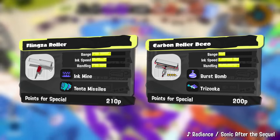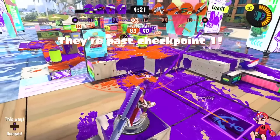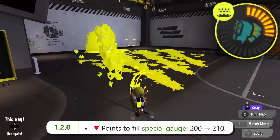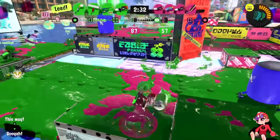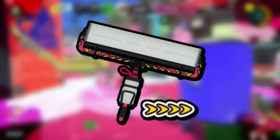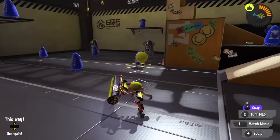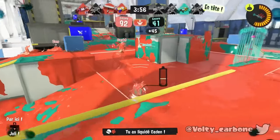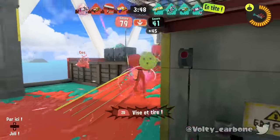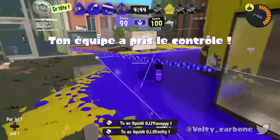For the rollers, we have a competition between our previous best, the Flingza Roller, and the Carbon Roller Deco. Flingza's niche of missile spamming to help get its team in and painting at a safe distance has gotten worse since the first video — it's a 210 points for special weapon with a built-in 10 second cooldown. However, the Carbon Roller Deco is a very fast roller that is a little bit weak, but has the perfect tool to compensate: Burst Bomb, giving you distance poking and ridiculous combos that greatly extend your kill range. On top of that, it has the recently buffed Trizooka, which helps deal with one of Carbon's main struggles — fighting Crab Tanks. Carbon has some maps it can't be used in, but it has much more niches than Flingza Roller, so I rank it slightly higher as the best of its class.